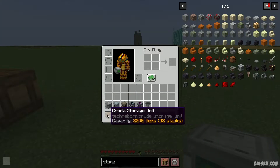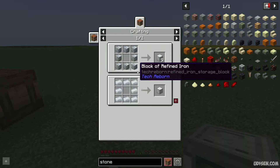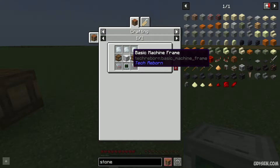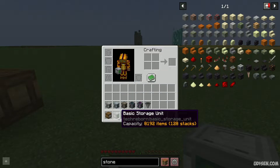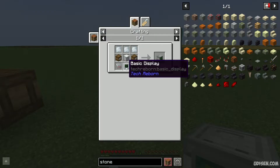Then you can upgrade the crude storage unit to basic storage unit. I highly recommend installing any type of recipe mod, for example Just Enough Items or REI, which shows you all the recipe types. To see how the type system works, press the R button on the items and you see the type.